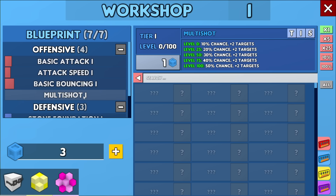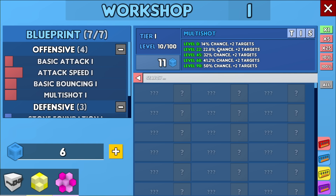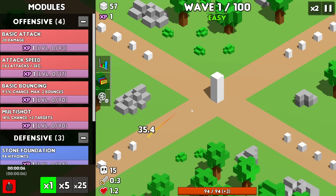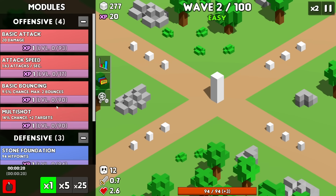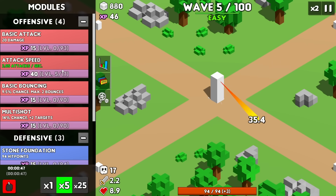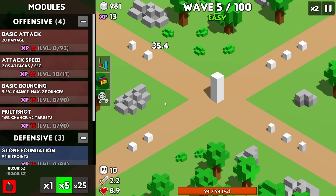Now we can get the multi-shot in here. Give our points a lot of conversion, then we make sure to upgrade the multi-shot a ton of times so the upgrades are worthwhile. Just at the start there's a 14% chance for 2 additional targets, and basic bouncing is already at 10%. The multi-shot is already kicking in — we'll give that a good amount of upgrades. I want to increase attack speed so it's above 2 times a second. Look at that increase already.